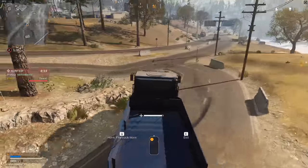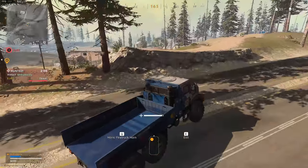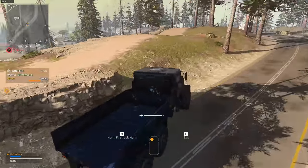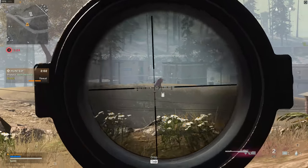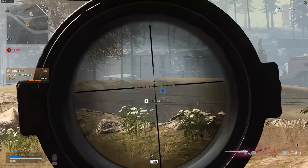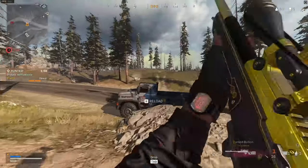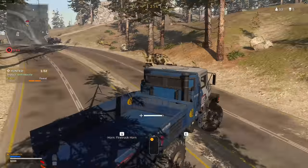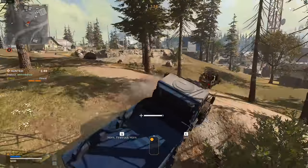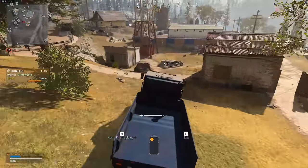It goes red — I'm like, where the hell is this guy? Is he above me? And there he is on the hill right next to me. I make a bit of a mistake — I thought the truck could get up that rock and it can't, so a little bit of unnecessary damage. But it does allow me to get a reposition on this guy, get a little bit of height on him. He just about sneaks away behind the building, but I turned a bad play into a decent one.